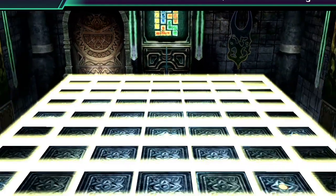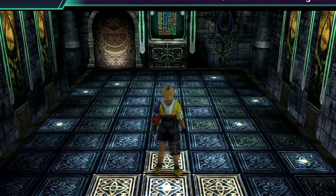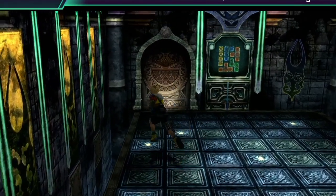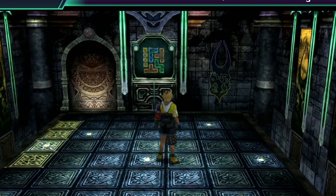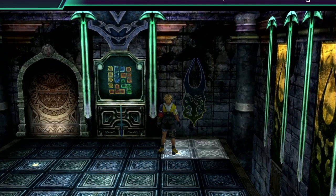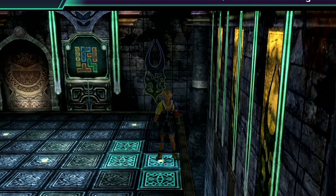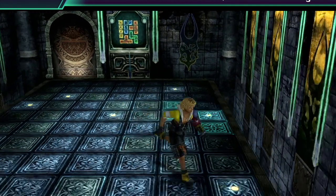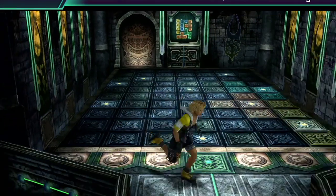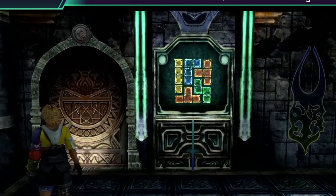So I need to make the shapes line up like that. It doesn't look like you can move these, so you've just got to step on each light and just get them to match. You just need the same shapes regardless of where they fit. And then it's just that blue one that we need now. Easy peasy.